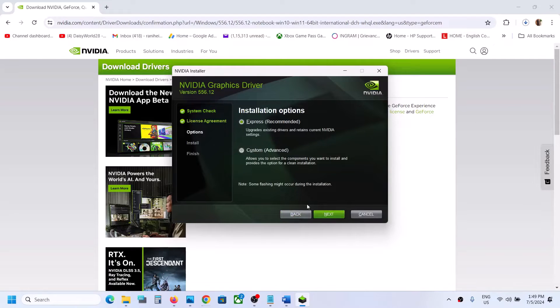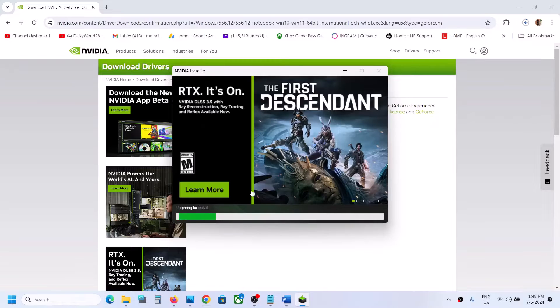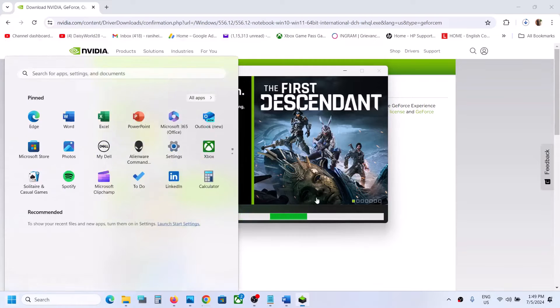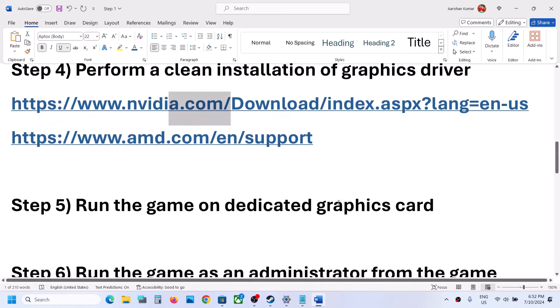Once the download is 100% complete, run the file. Click Agree and Continue, then select the Custom option and click Next. Put a check on the box that says 'Perform a clean installation,' then click Next and let the installation complete. Once done, restart your computer and check.